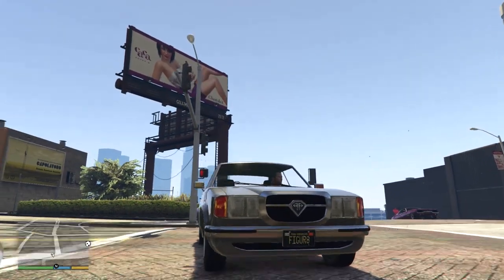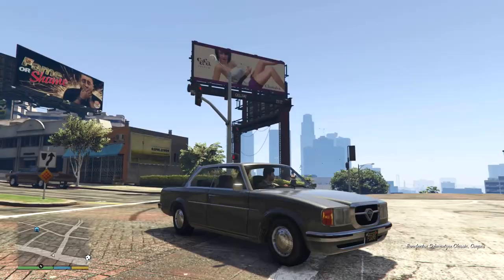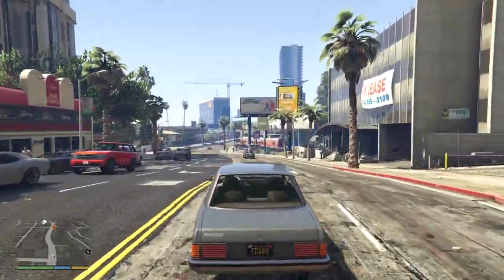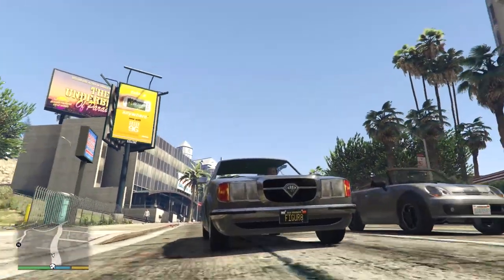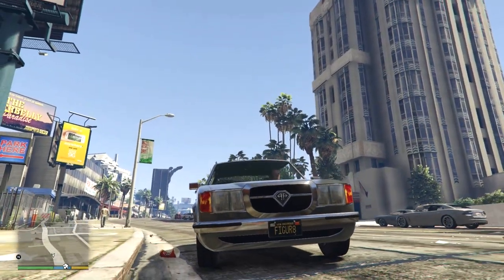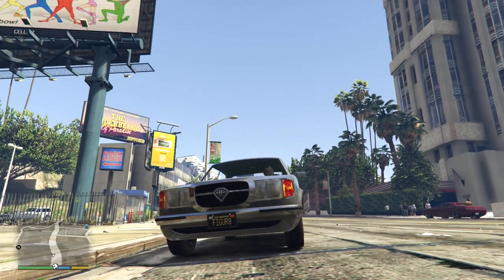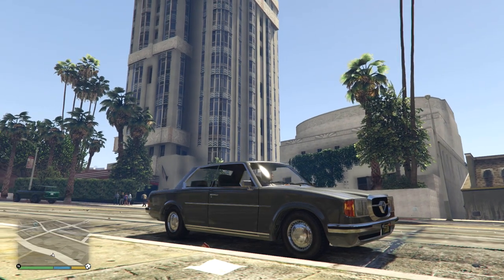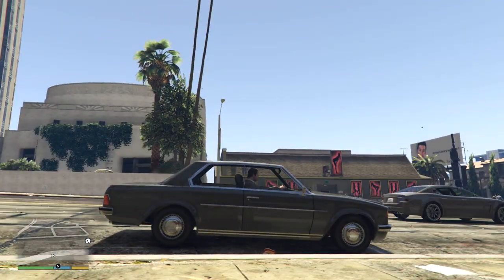Today we're looking at this - this is the Benefactor Schwarzer, well actually the Schwarzer Classic, and this is based on an old Mercedes from like the early-to-mid 90s, that sort of thing. As you can tell from this front end, what I'm also gleaming from this is the headlight setup looks very much like the Sentinels that you got from GTA 3. There's just something about these lights that make me think of that instantly.